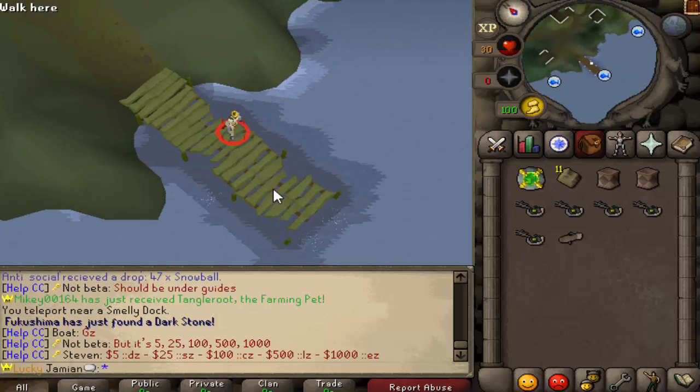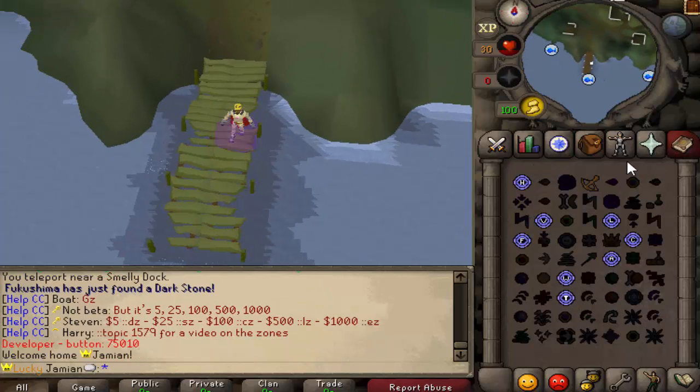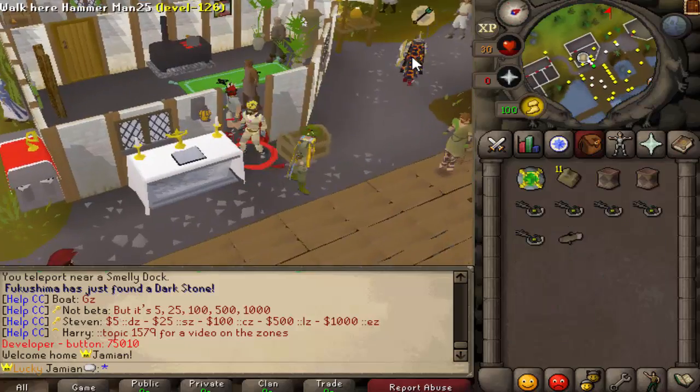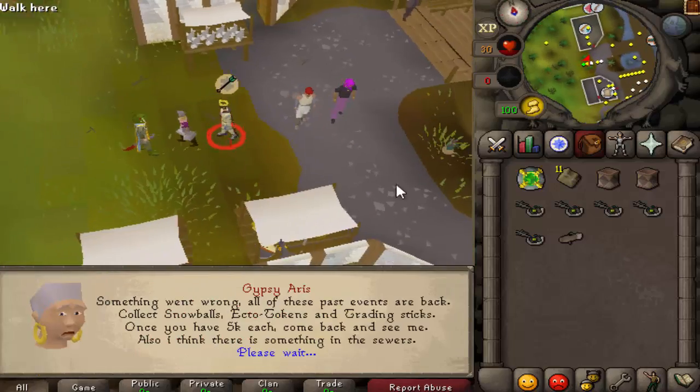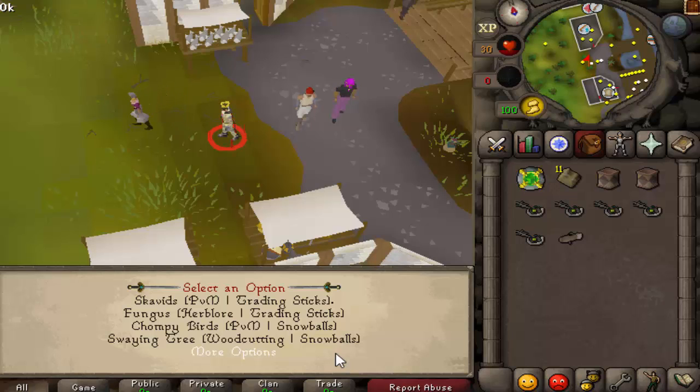Right here is the smelly docks. To get to the gypsy, teleport home and then go to Fez right over here. She gives you an option to teleport directly to whichever one you want. It sort of explains it to you - there's a PVM and a skilling option for each currency, and there's the group boss which also drops each currency.